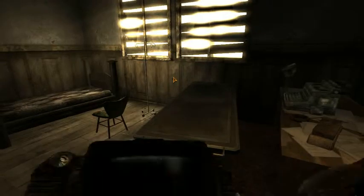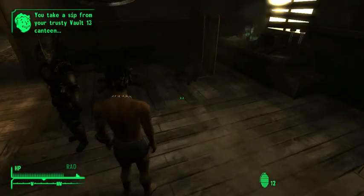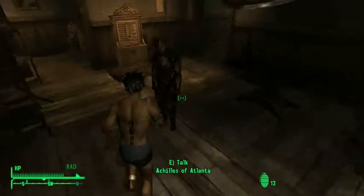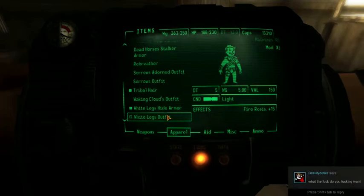There's a Sorrows outfit, tribal hair too, which are normally used by the White Legs. Walking Clouds outfit, and the White Legs hide outfit which will give you a fire resistance buff of plus 15.